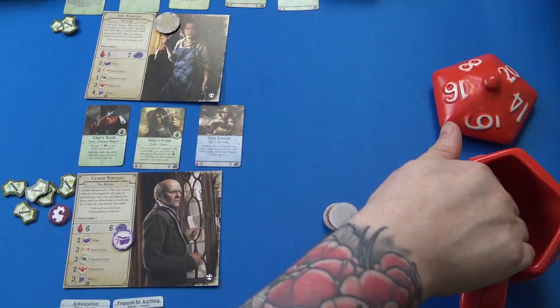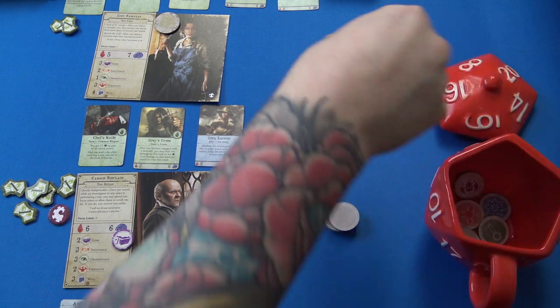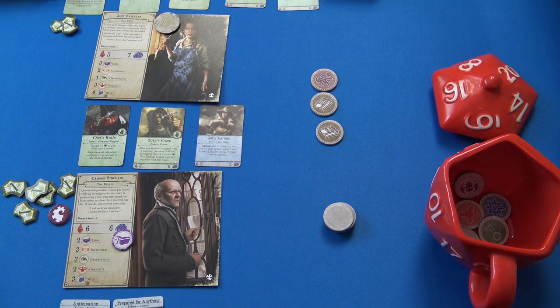That's really good — having money early on is excellent. If I had failed, I would have gotten Tainted, which is not what you want. Now the mythos cup — the hardest part of the game. We draw for Zoe: one two. Not too bad, although articles are generally bad. We get a blank and one Headline.